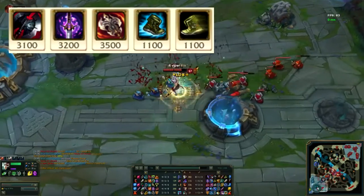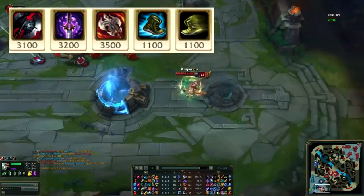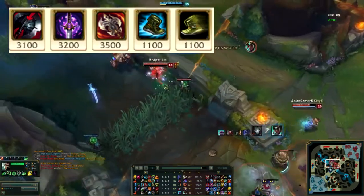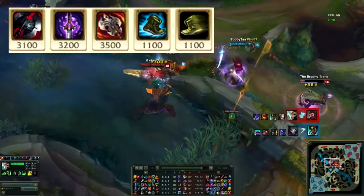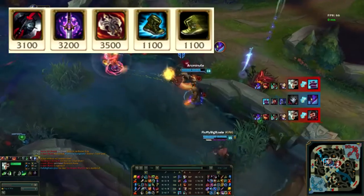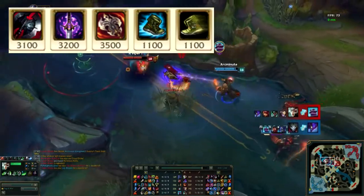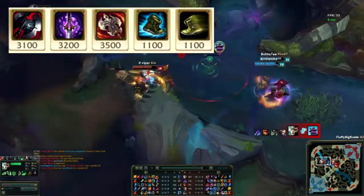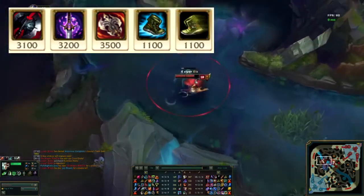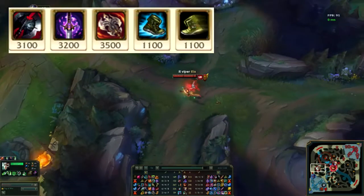His core build is always Black Cleaver, Ghost Blade, and Ravenous Hydra. For his first full item, it's either Black Cleaver or Ghost Blade depending on the situation. If you're snowballing your lane and want to push that advantage harder, go Ghost Blade for the extra burst damage. If the lane is more difficult or you want the safer option, Black Cleaver is best. Once you build one, you build the other, then Ravenous Hydra.